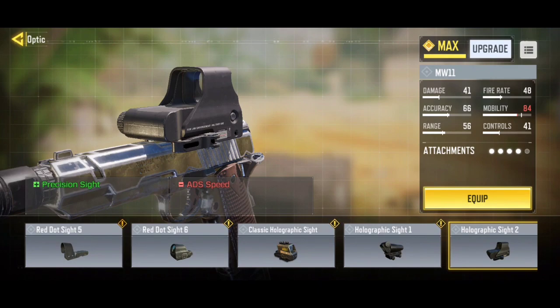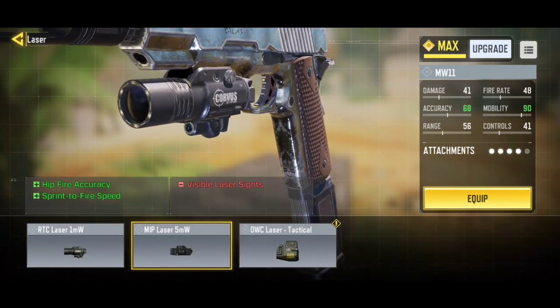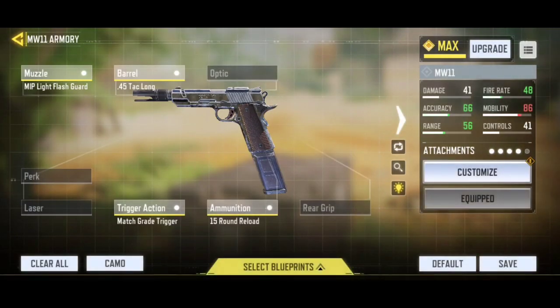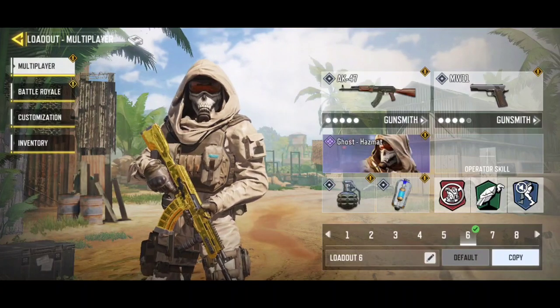I don't like holographics, but having the holographic sight really helps — the bigger sight really helps you align the head on the sight, so it's easier to get headshots with this loadout. If you guys are grinding for hipfire kills, go to laser and use the MIP Laser 5 MW — it increases hipfire accuracy and sprint-to-fire speed. As I said, you're going to go up against a lot of tryhards, so definitely check out this loadout. With the platinum camo out of the way, let's check out the golden camo.